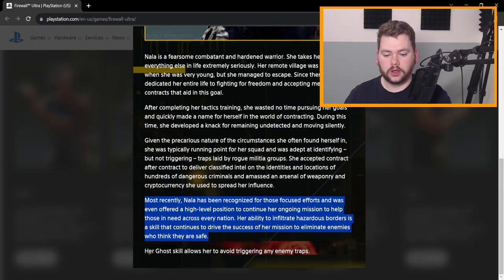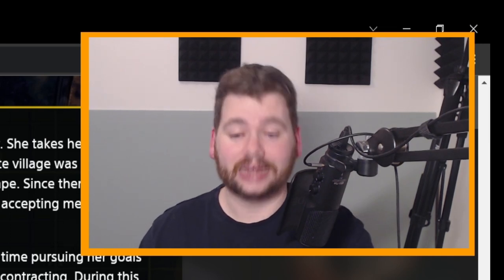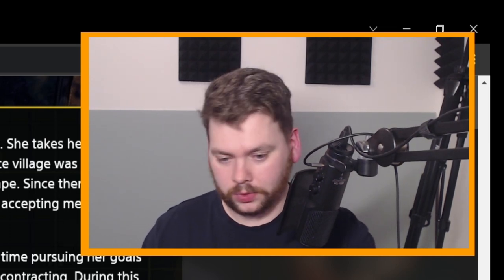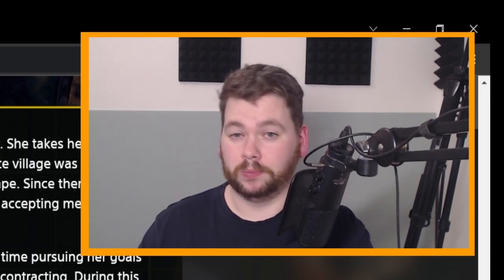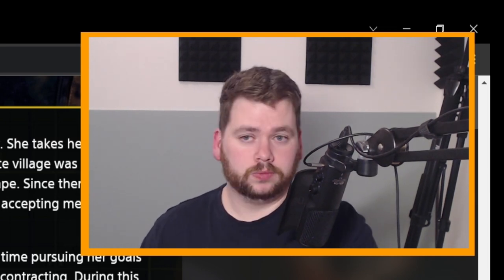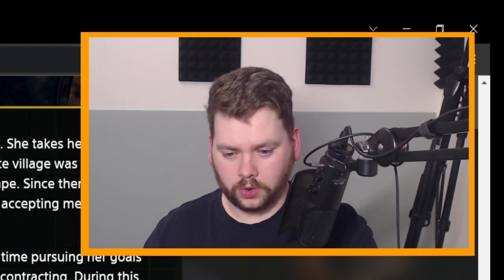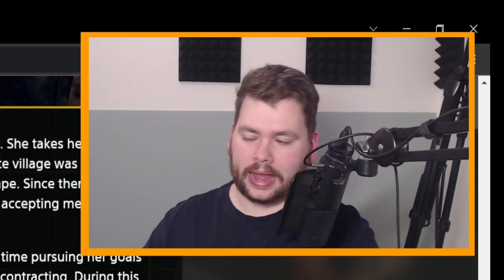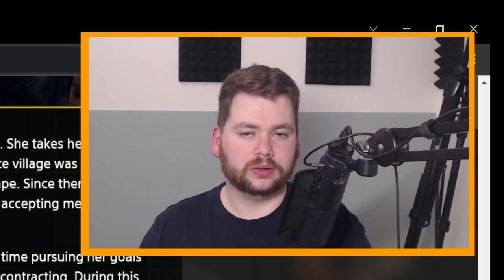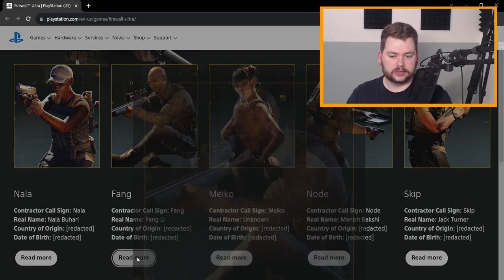First up is Nala. Her 'Ghost' skill allows her to avoid triggering any enemy traps — and the surprise here was that this is the exact same skill she had in Firewall Zero Hour. Maybe they still keep a secondary slot, which is what I'm expecting, but maybe Havoc doesn't get one because he already has two in one. From the sounds of it, why wouldn't you just pick Havoc if Nala only has Ghost plus a secondary?